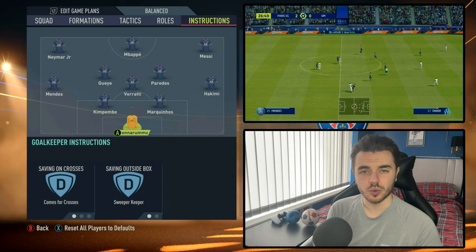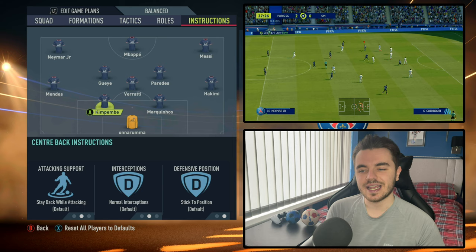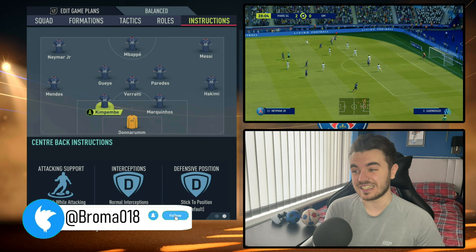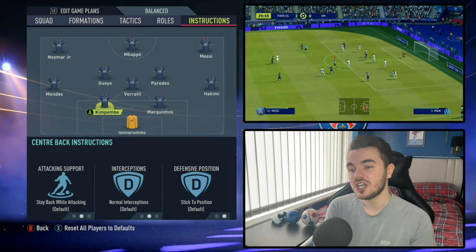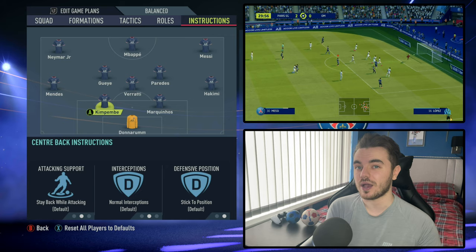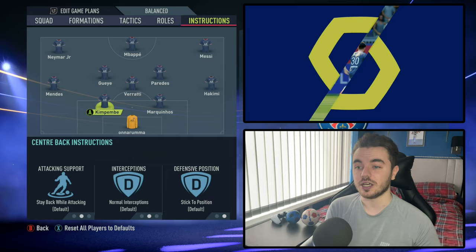For the two centre backs, you do not need to change anything — keep them absolutely normal. If you want to recreate the role as lifelike as possible, when you play Ramos you can change his to aggressive interceptions; we've seen how he likes to step out and impose himself on opposition attackers. Just bear in mind you are playing a very high line, so you will leave yourself a little bit more vulnerable, but it is a good way of recreating that as realistically as possible.